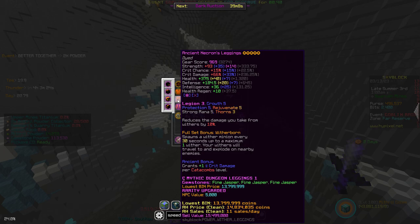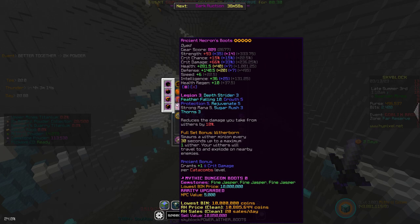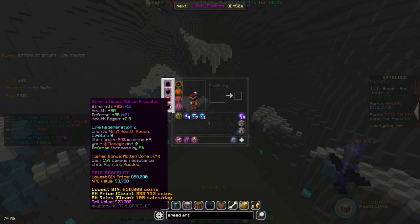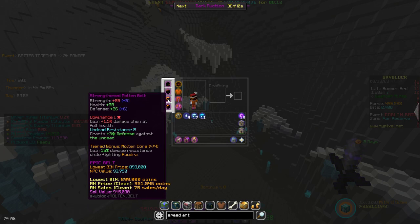Necron — pretty good right there, same with more Necron. You can also swap out the boots with Sorrow boots, just for like 5 extra magic find. Personally I'm not good enough to do it, but yeah. Strength Molten Bracelet — it doesn't matter really about the stuff there. The lifeline can help. But it's basically a full Molten set, all strengthened.